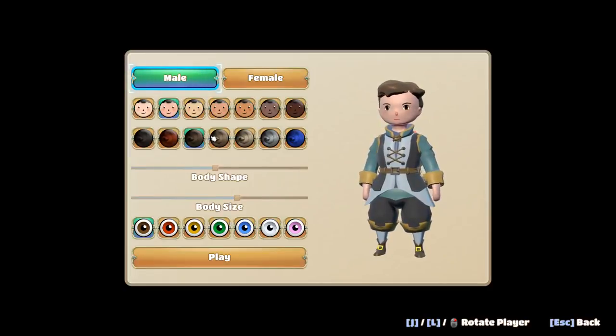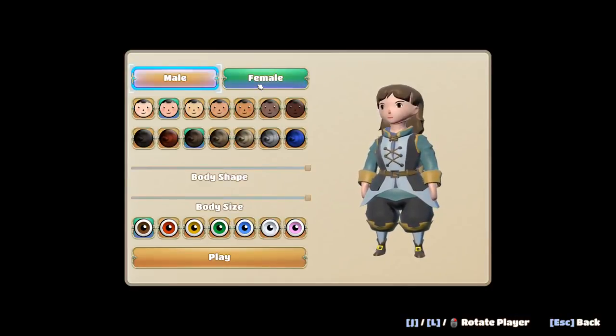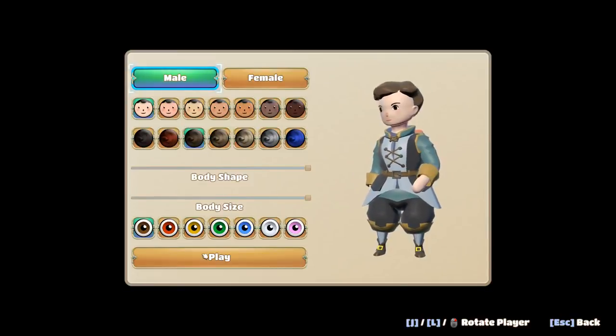First of all we got to make our character. It's a very basic character creator right now. We can either have some junk in the trunk or some junk in the chest — I'm gonna go with the trunk. Body size is height or... yeah, I gotta be huge or skinny. I'm gonna go on the big side, we're gonna be a big beefy dude. So it's just one hairstyle unfortunately. I got brown hair and brown eyes, so I'm gonna keep this guy kind of similar. Let's get into it and watch the cutscene.